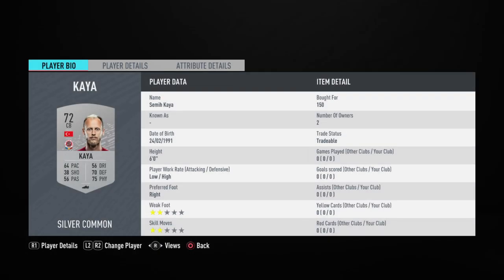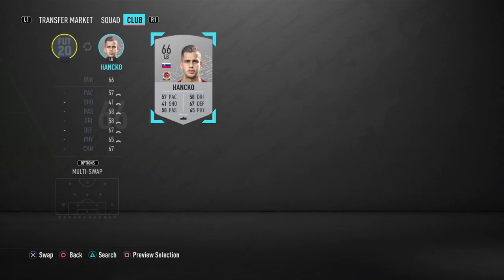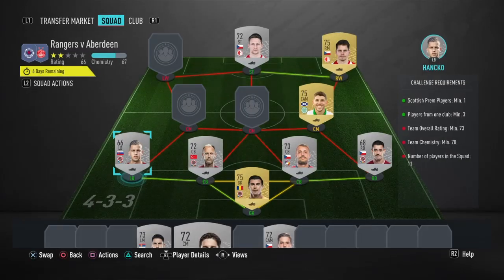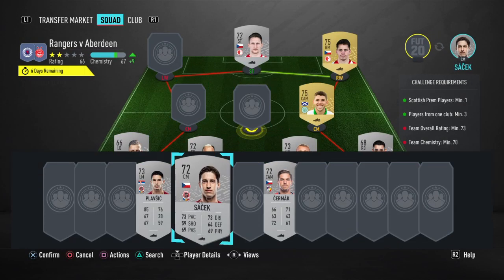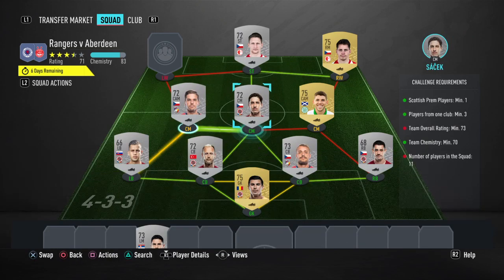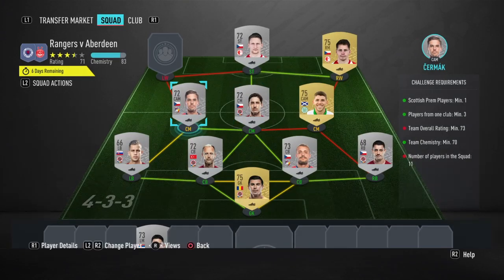We've got Semikaya here, 150 coins on bid. The left back is going to be Hanko — David Hanko — 150 coins for him, 6 foot 2 as well, pretty tall for a full back. Then we've got Michael Sacek, 150 coins, and Aless Samak, 150 coins.